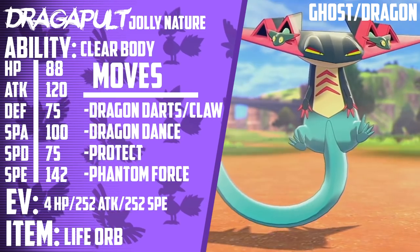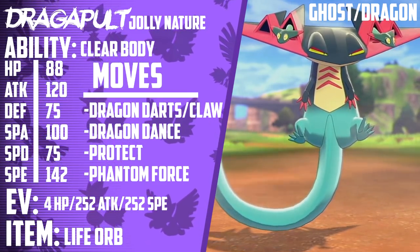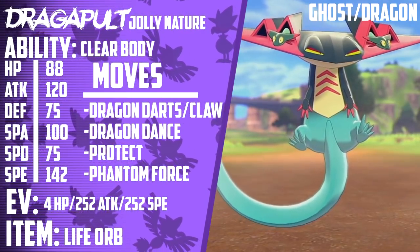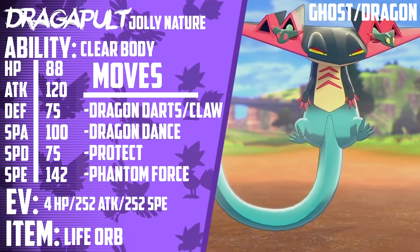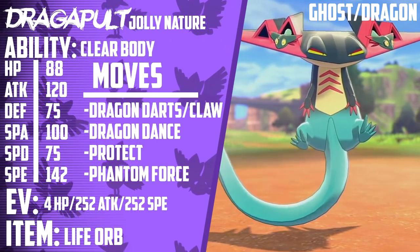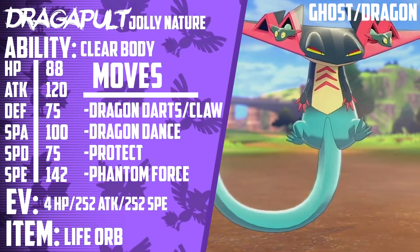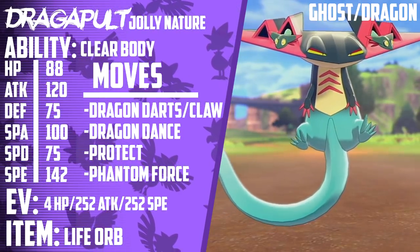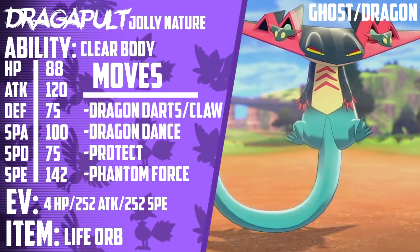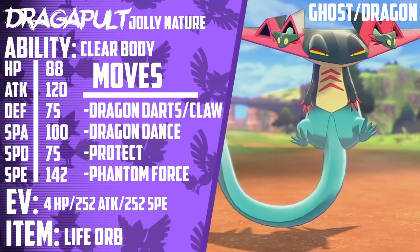The only place this thing falls short is on its physical set — it only gets one physical Ghost-type move, and that is Phantom Force. If this thing had Shadow Sneak or Shadow Claw, it'd be absolutely busted. Phantom Force does take two turns, and the only upside is that it breaks through Protect, so no Pokemon is safe from it. The downside is that they have an entire turn to switch out their Pokemon. It still runs a Dragon Dance set pretty effectively, and when it's Life Orb boosted, nothing really switches in on Phantom Force all that well. It also has an exclusive move in Dragon Darts, which hits both Pokemon once for 50 base damage, or if there's one Pokemon on the field, both darts hit that Pokemon. This Pokemon has definitely earned its usage stats.